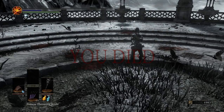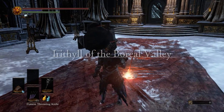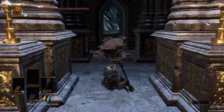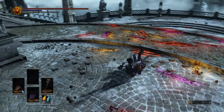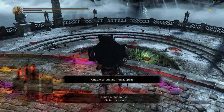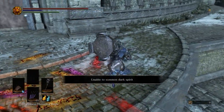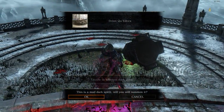This is a problem with using great hammers - and to an extent great axes and ultra great swords - they're super slow in this game. And I know they're probably actually not that much slower than they normally are like in Dark Souls 1 and 2, but with the lack of poise, or at least poise not working anywhere near the way it used to, it's a lot harder to use weapons like this. It's become more about timing and kind of just fishing for counter hits, and of course you can't forget that hyper armor.